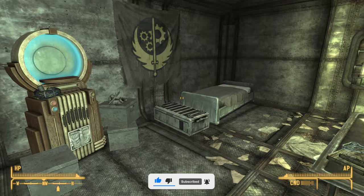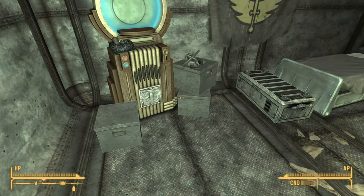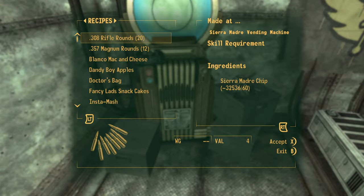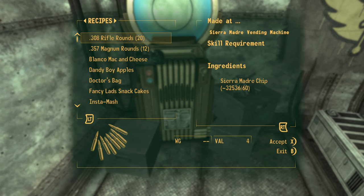By forcing your Sierra Marguerite chips to go into the negative numbers, you can basically access items inside the vending machine and get as many items as you want, as long as you have minus 32,536 Sierra Marguerite chips.